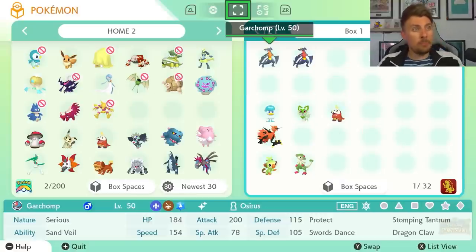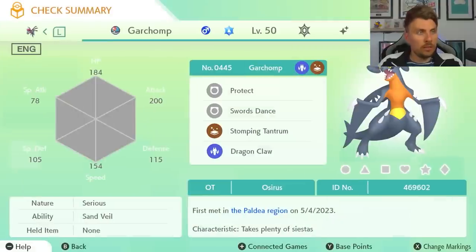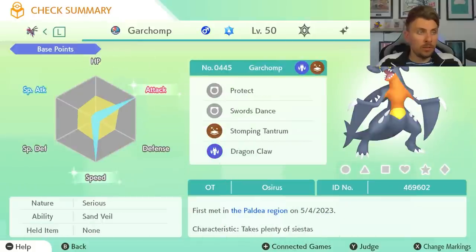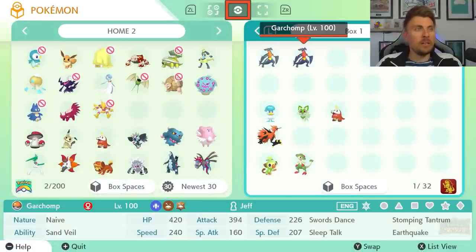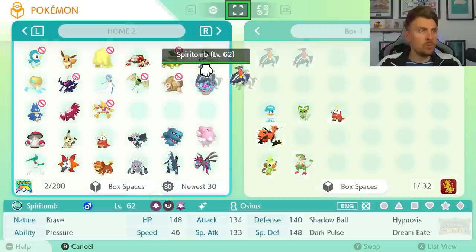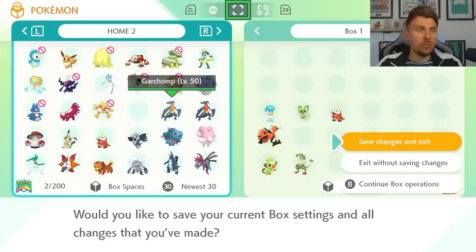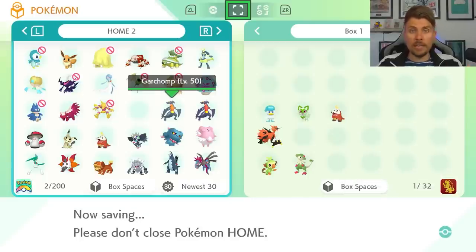As an example, I've got a Garchomp in Scarlet and Violet — two of them: one at level 50 and one at level 100, both hyper-trained. We're going to trade both into Pokemon Home and then transfer them into different games to show how this Pokemon can interact between each and every one of these different versions — BDSP, Legends Arceus, and Sword and Shield.